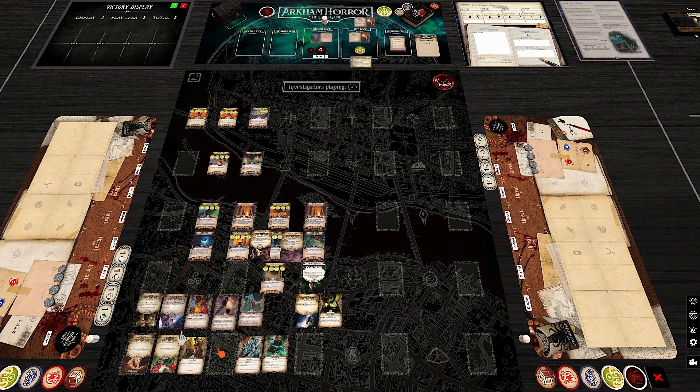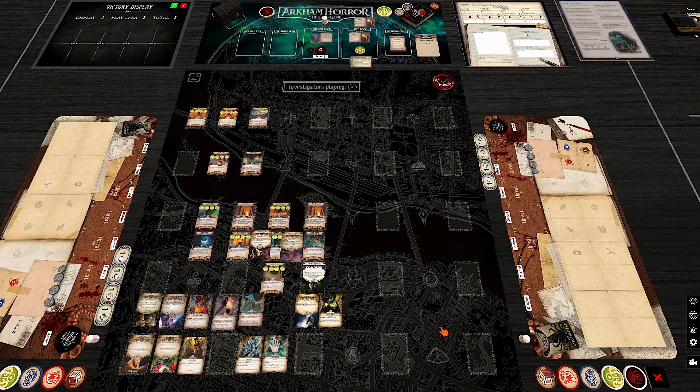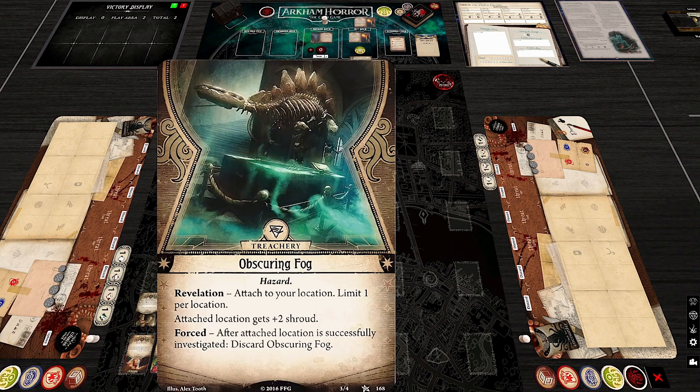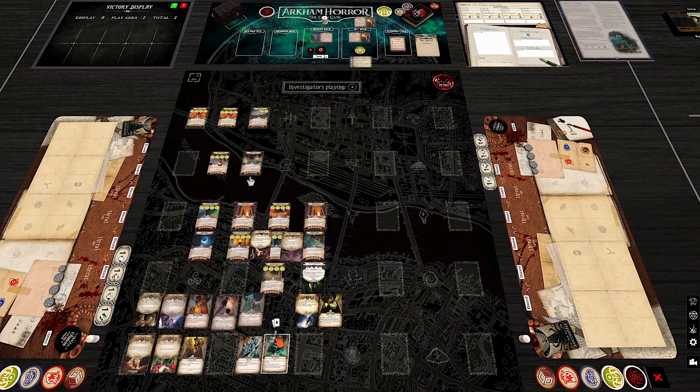Crypt Chill makes thematic sense — you're in a crypt. Obscuring Fog mostly does nothing, but occasionally matters when it drops on a high-shroud location where you need to succeed by two. Overall, the encounter card suite is meaningful and thematically appropriate.